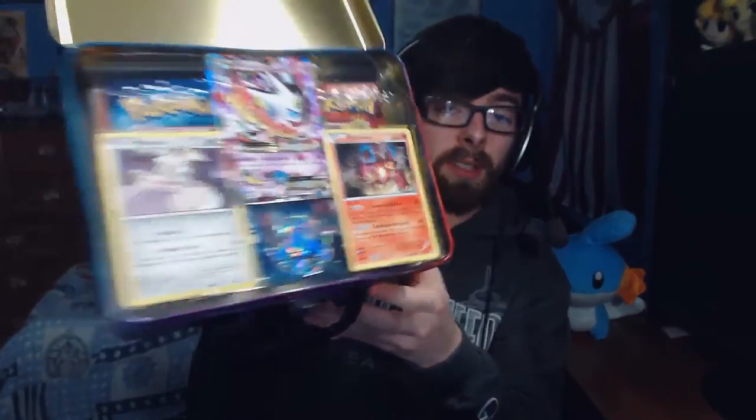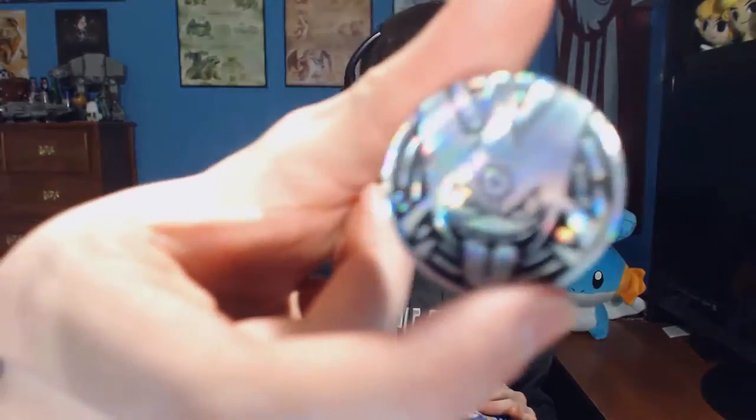I've had stuff sitting since before Sun and Moon came out. But as we see here, we've got some goodies right there sitting on top, so I'm going to show you guys those in just a moment. In the first layer of plastic, we have three promo cards, a code card which I'm going to use, and we've got a Mega Gengar coin — it looks really cool.